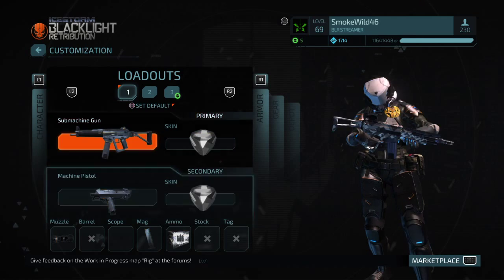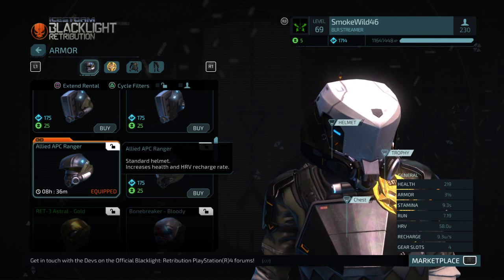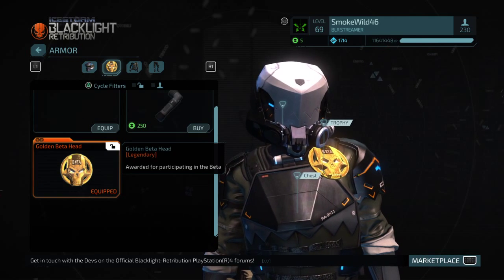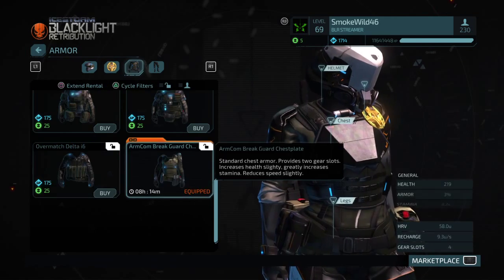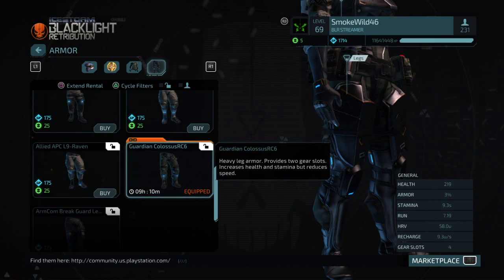I'm using Machine Pistol as my secondary. My armor, as always, is 219. Helmet: Allied APC Ranger. Chest plate: the Breakguard chest plate. And my legs: the Guardian Colossus RC-6.